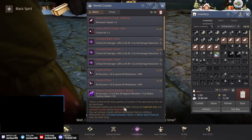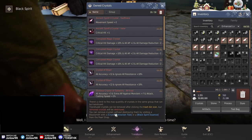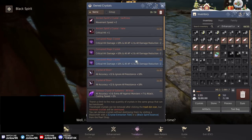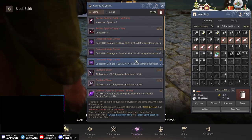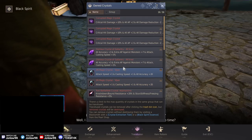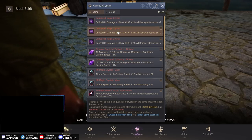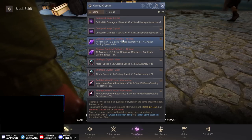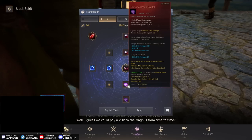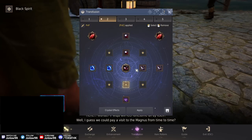Important note: transfused crystals can be removed by clicking the trash bin icon, but removed crystals will be destroyed. You can remove crystals without destroying them by visiting a blacksmith. I want to use the ones that already have the crystal applied so I'm not using duplicates unnecessarily.